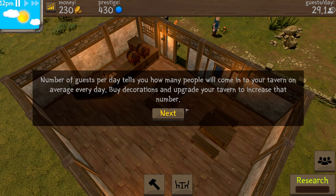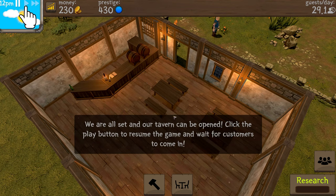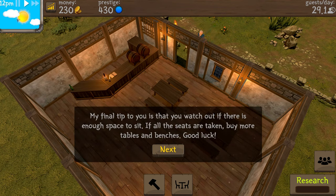The number of guests per day tells you how many people will come into your tavern. Right now we're averaging 29.1 guests per day. Buying decorations and upgrading furniture increases prestige, which in turn increases the number of people that come in and the caliber of guest. This is a 12-hour day that runs until 12 a.m.